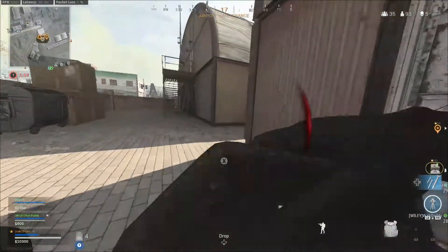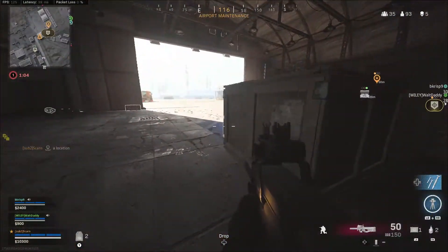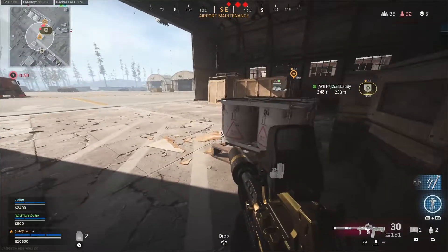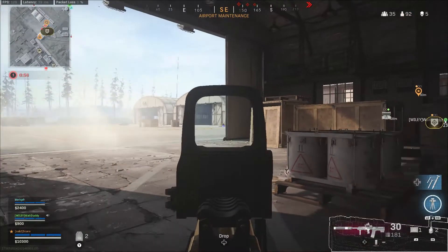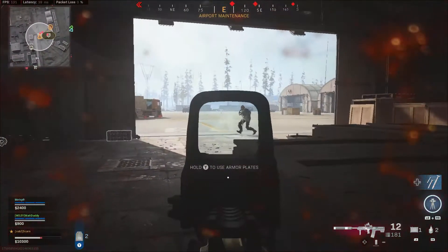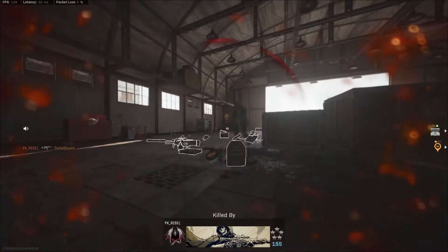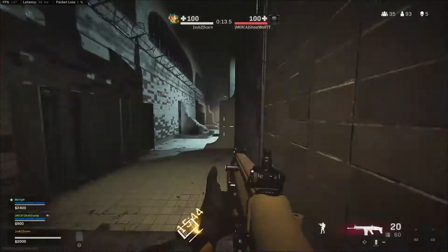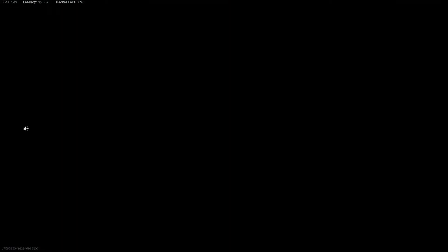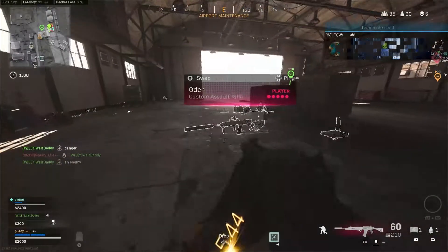I put the armor box down right here. I've got guys on me. I'm going to try to rotate. Do you want my UAV? Yeah, UAV. This dude's so bad. They're really bad. You can get them. But they didn't shoot for some reason. Coming back. Down one. Two of them, Bryce.